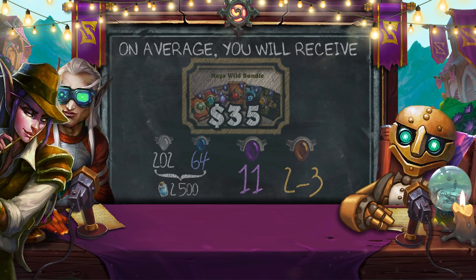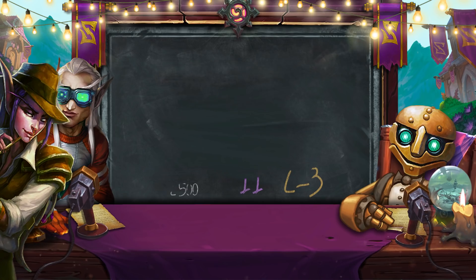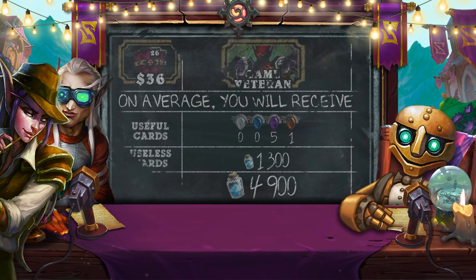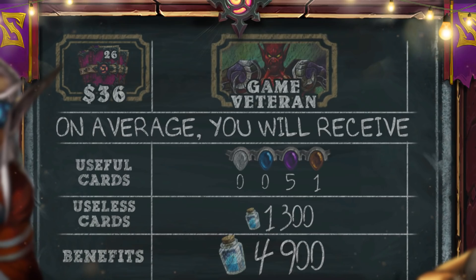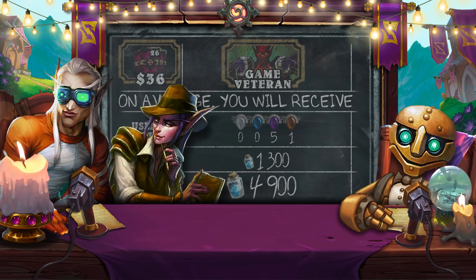$35 for 2 or 3 random legendary cards — maybe we should buy something else? The only alternative is 26 packs of any expansion for the regular cost. On average, for this money, you can get 1 legendary card, 5 epic cards, and approximately 1,300 dust if you get rid of all the other cards.